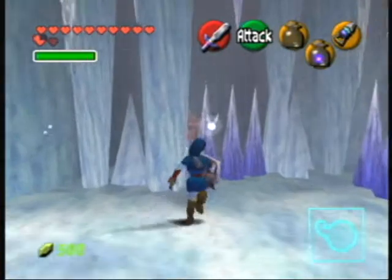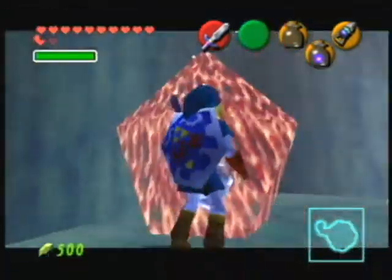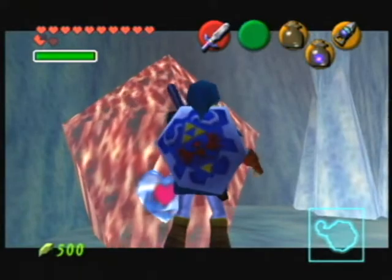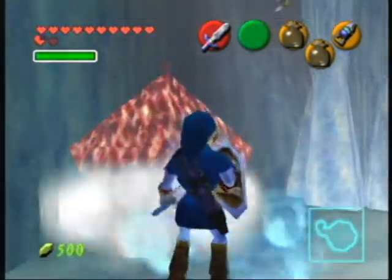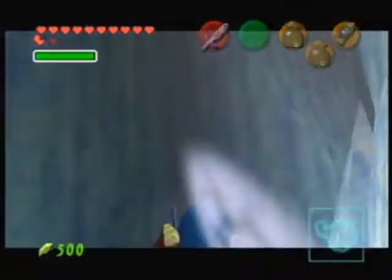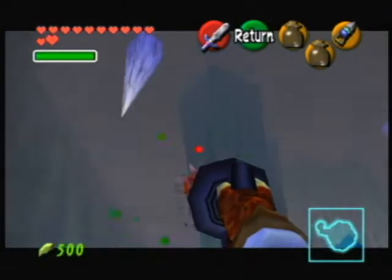It's full of icicles. This room technically is entirely optional — you can complete the dungeon without it. But I kind of like the heart piece. There's a Skulltula up there — Skulltula number two. This is the east fork.